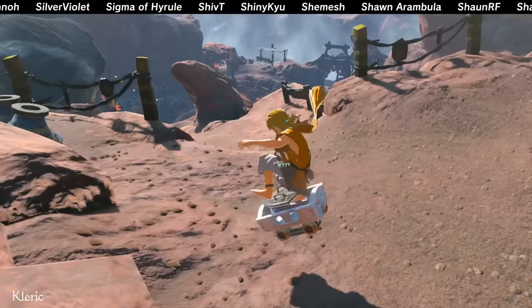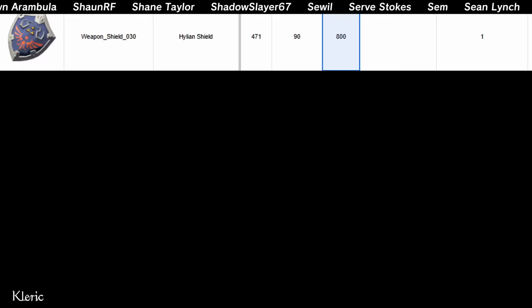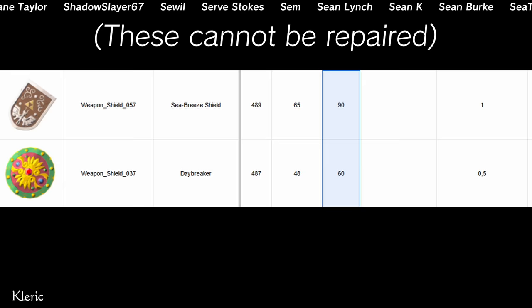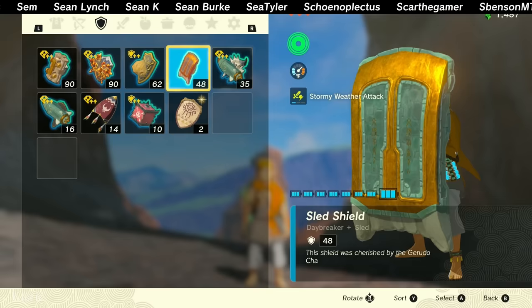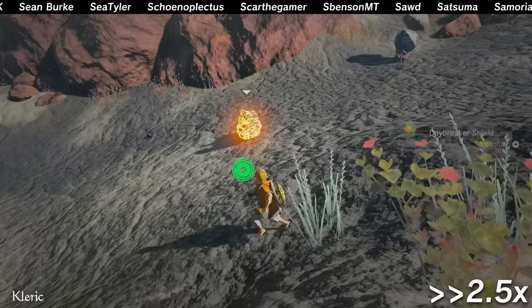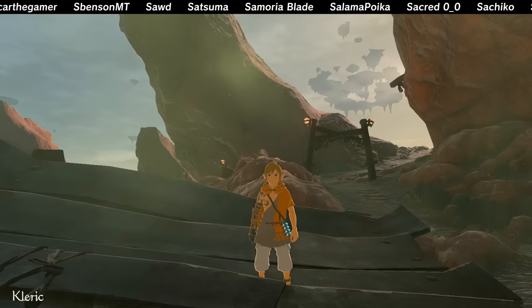I've used the Hylian Shield as a base, but you may be using it for something else and can't dupe it, or don't want to. So of course, just use the shield with the second highest durability. Wrong! We must prioritize that it can be repaired. But Cleric, you can repair those if you unfuse whatever's attached, fuse them to something repairable by Rock Octoroks, feed them, bring them to Pelesin and detach it, then re-fuse it — NO! That is incredibly not worth it!